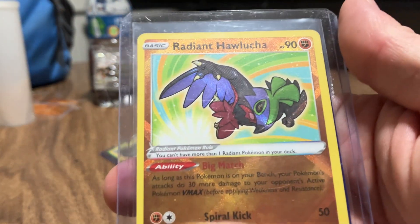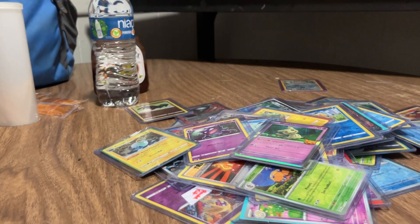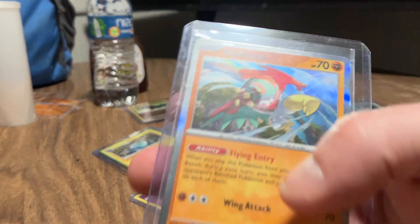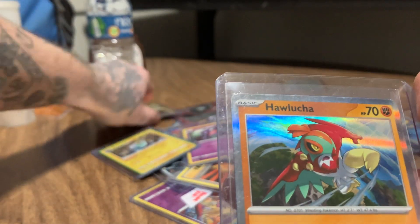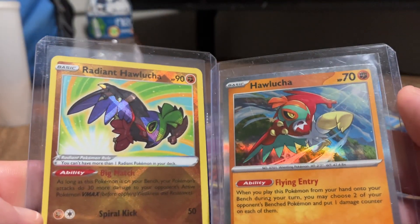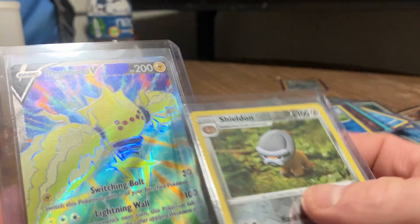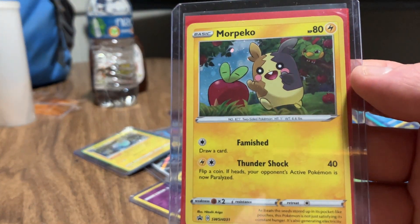With a Radiant Hawlucha. And your favorite Shellder. And here's the alternate art for the Hawlucha. So these are the same Pokemon, different art. Different art on the Hawluchas. More Pico with the Darkrai. Pidgeotto.